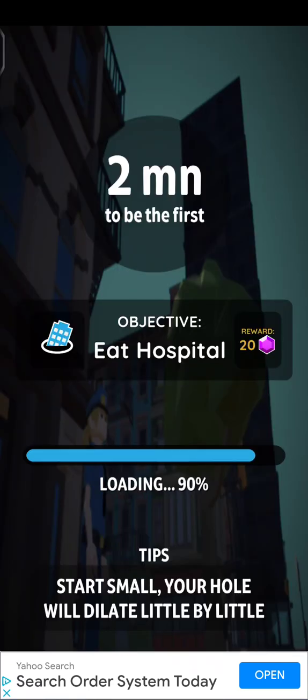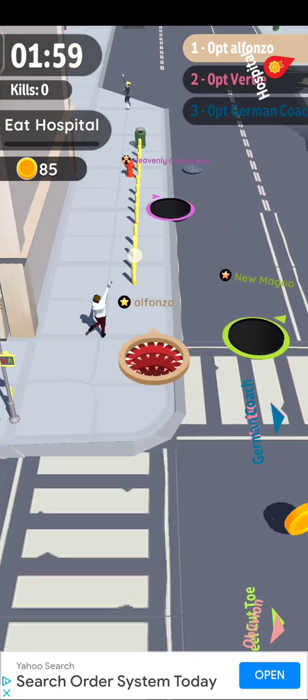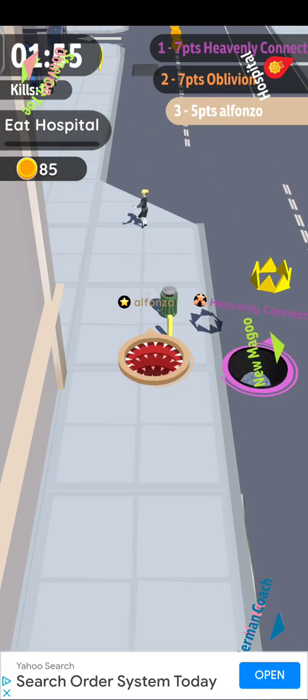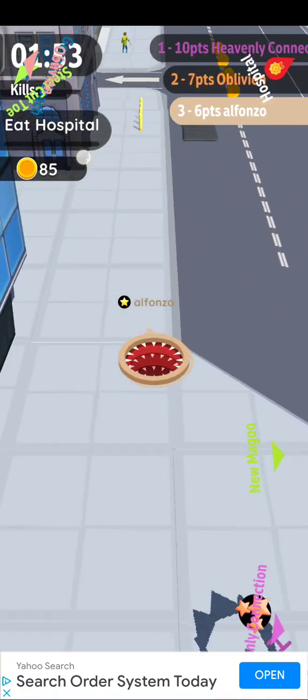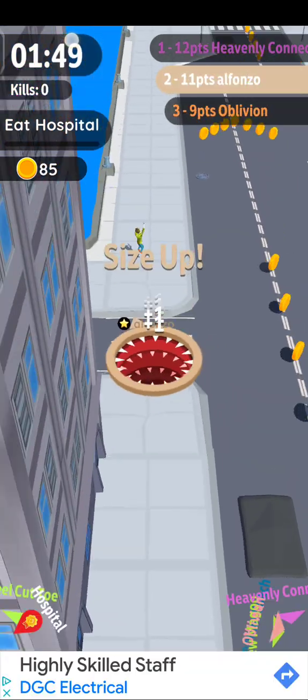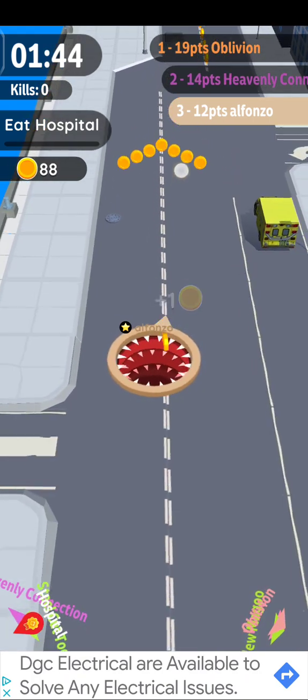Let's have a blast at it. A wee tip: if you get adverts coming on, the best thing to do is come out of the game and go straight back into it. Let's do it here. Oh nice, there's already some coins — let's get the coins!